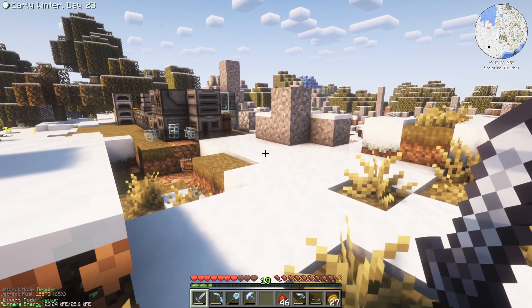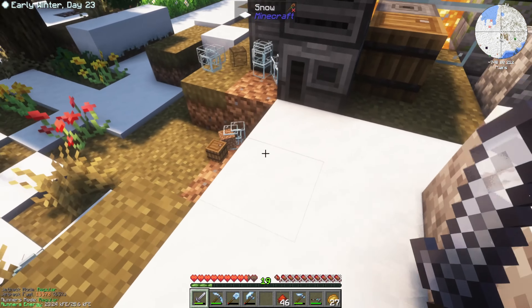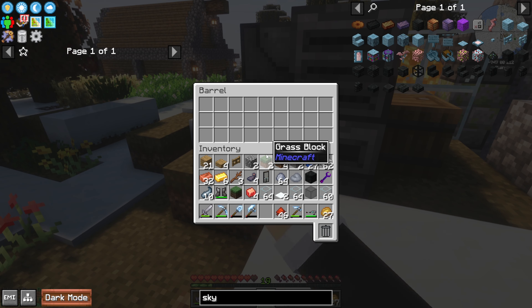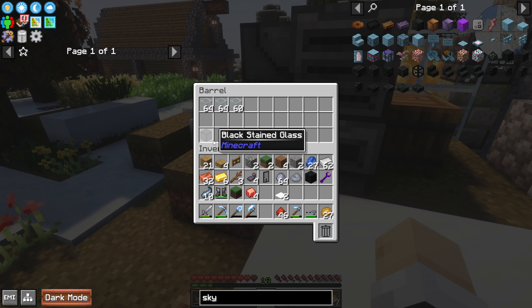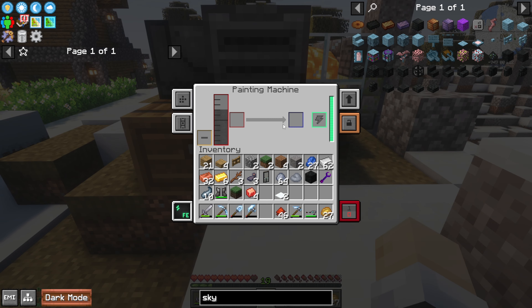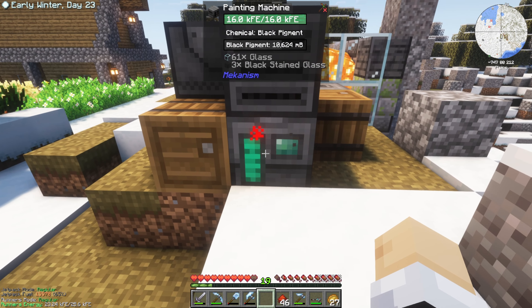A creeper went off nearby, but we can see that creepers can't blow up Mekanism stuff, so that's good. Anyway, I also made this pigment extractor and painting machine because I want to turn all of this glass into black stained glass. Now, we can use an ink sack to make two dye, and two dyes can make 16 black stained glass. But if we put the ink sacks directly into the pigment extractor, they turn into black pigment, which gets extracted straight into the painting machine. We can put glass right in here — and from one ink sack we can get 24 black glass instead of 16. Definitely worthwhile. I'm going to let this run and get all the black glass. Listen to that spray paint sound — that's pretty cool.